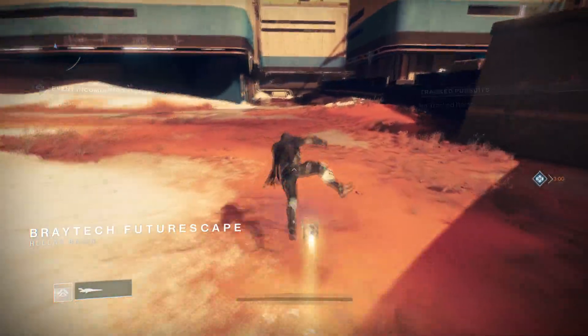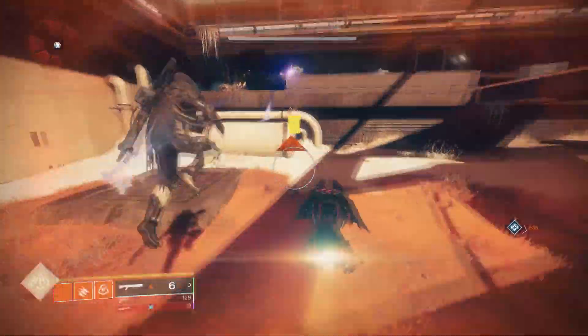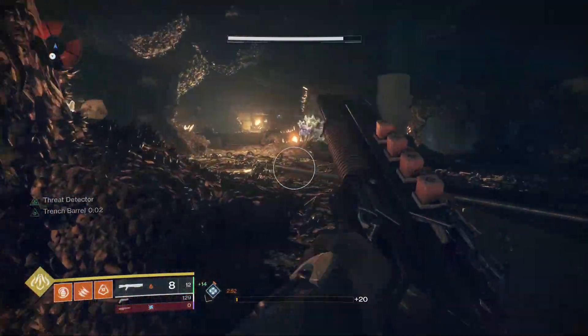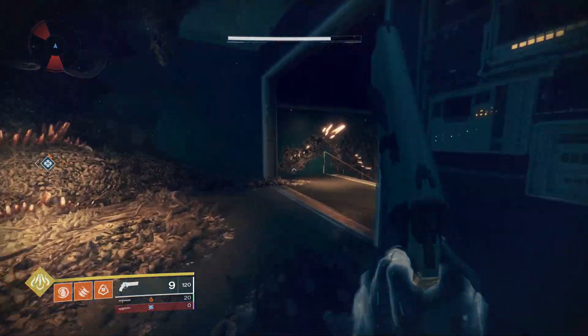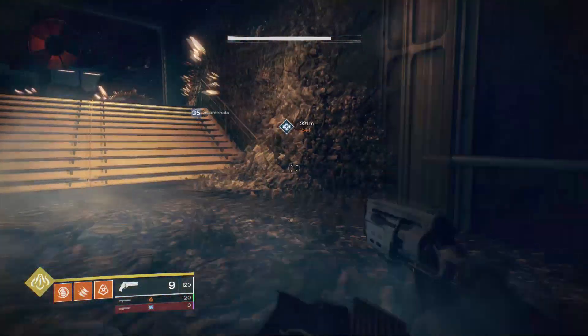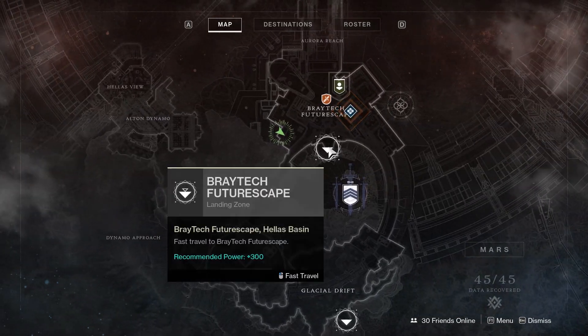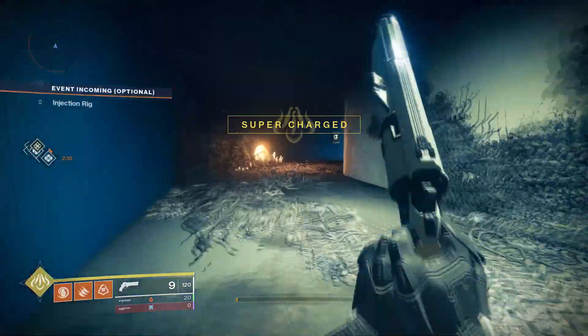The next one is at the Brake Tech Future Escape Lost Sector on Mars. All you have to do for this one is just run through it and kill the boss. But if you run through it quick enough and die at the end, it'll spawn you at the beginning of the Lost Sector so you can speedrun it. Also, when you run away from the Lost Sector to reset it, make sure you wait a second or two so it gives it time to completely reset so the boss will spawn — sometimes if you do it too fast, it won't spawn and you can't kill it.